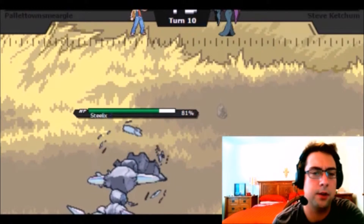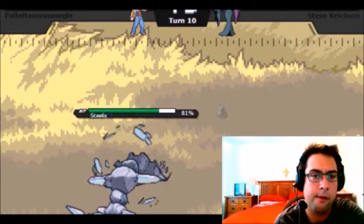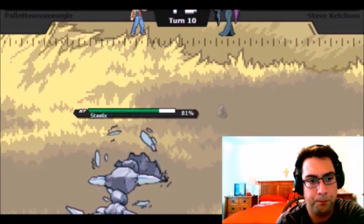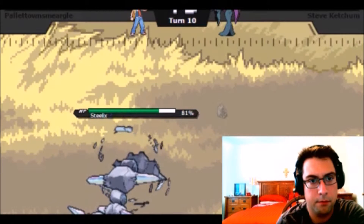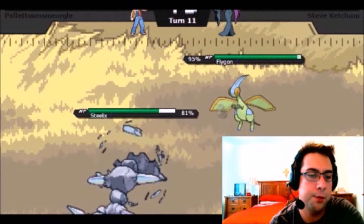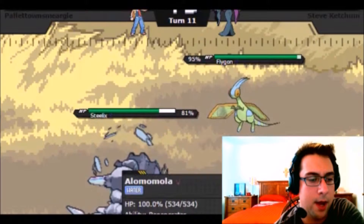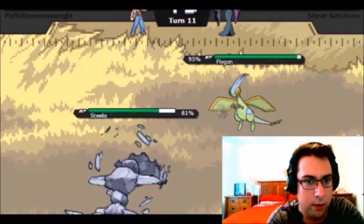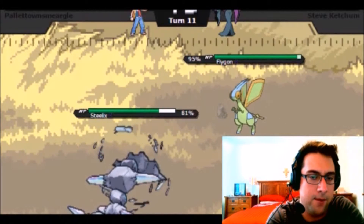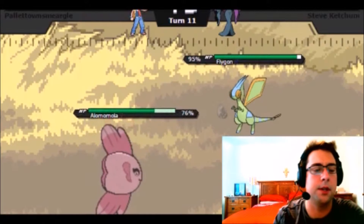Our opponent is taking a little bit of time to make their move. If they take a bit longer, we might have a quick cut. We're back and our opponent has sent out the Flygon. I'm going to go out to my Alomomola to take the impending Earthquake here. Usually these things are either Choice Band or Choice Scarf, so if we can get them into Earthquake, I can fire off a relatively free Ice Beam. In comes the Earthquake — does a pretty respectable amount.